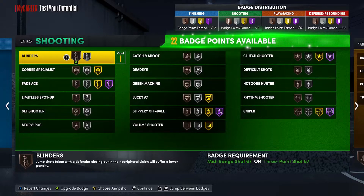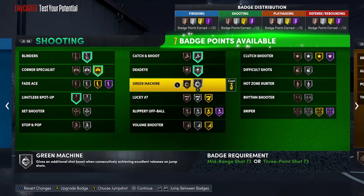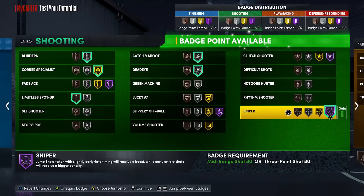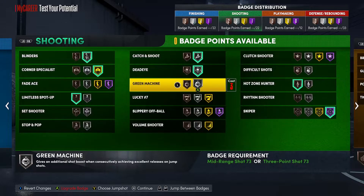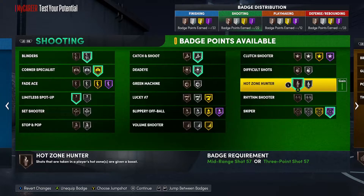For shooting badges, I have 23 total accounting for the Season 1 badge. Blinders, Corner Specialist, and Limitless on bronze; Dead Eye and Catch and Shoot you already know; Sniper at Hall of Fame until I get used to shooting again so I don't smoke all my shots; Bronze Hot Zone Hunter; and the last badge will be either Bronze Green Machine, Silver Hot Zone, or Silver Limitless Spot Up.